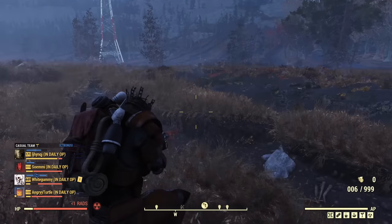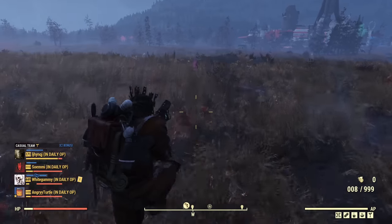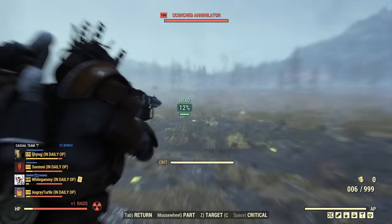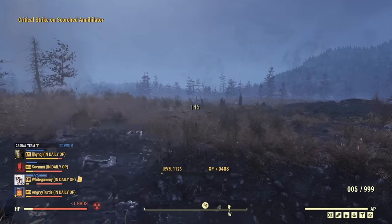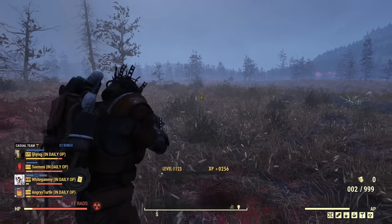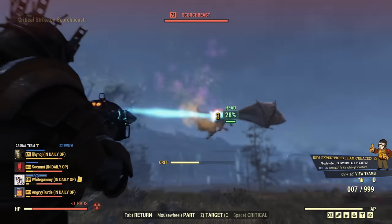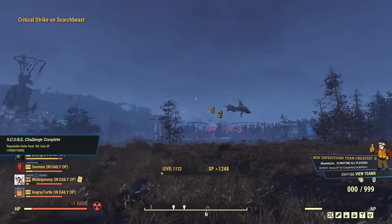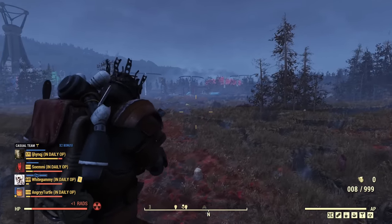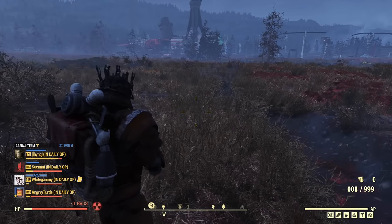Done! One more tough enemy to show that it actually works. At another fissure site — the scorched usually die in one shot, sometimes they dodge, and sometimes it's delayed due to server lag. The scorch beast is flying around — let's try to get her in the head. And look at that — at this distance I dropped a scorch beast! That wasn't possible before these improvements to the Gauss Shotgun.